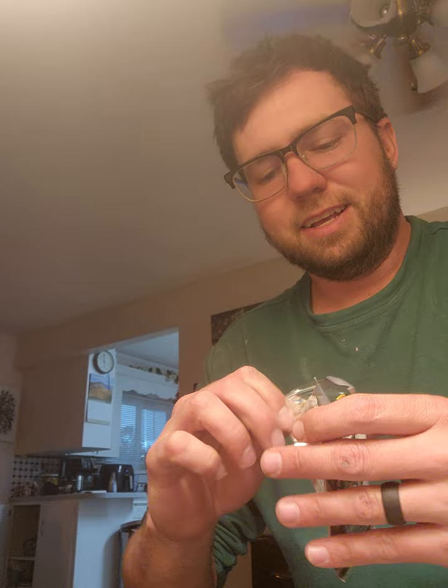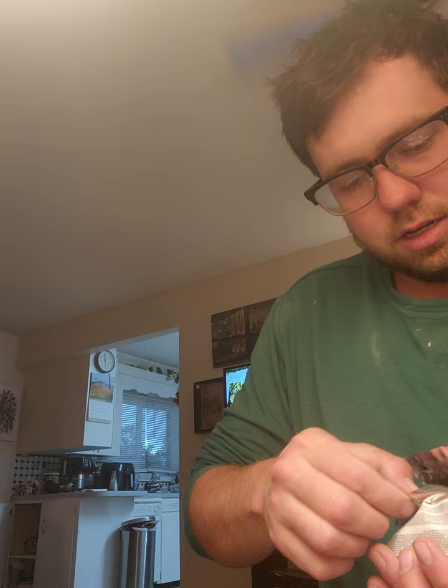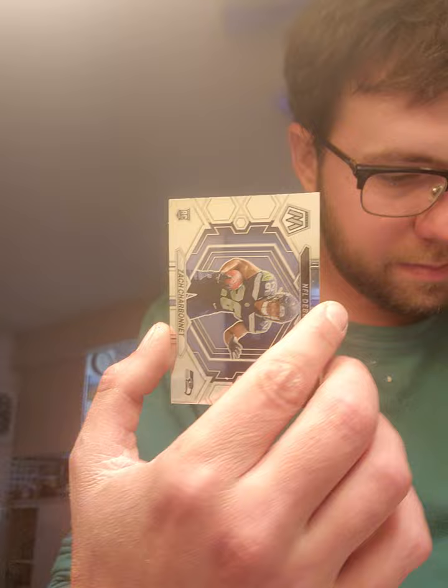Let's see what I can do here — see if we can get it on the card opening process. Pack number two. David Mills, Teddy Bridgewater, rookie card Zach Charbonnet, another rookie card — Michael Wilson.